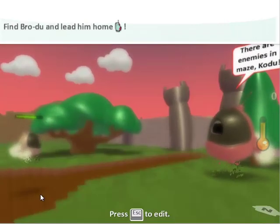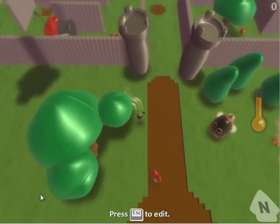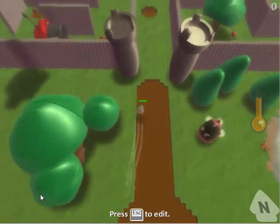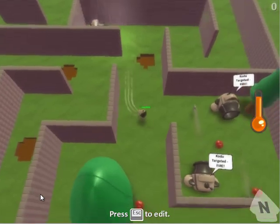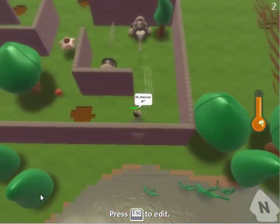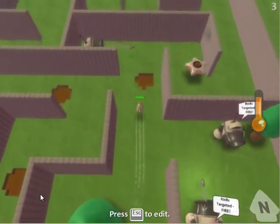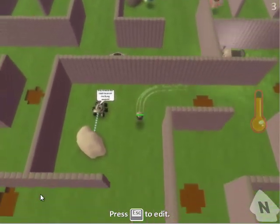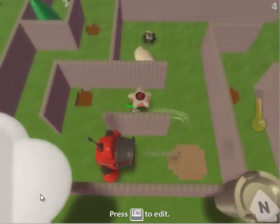Now we're going to be looking for six apples. At the beginning we had a little bit of a health issue, but if we get this little heart it'll heal us — and now we're up 200%. The objective is to not take damage and to collect our apples. There's a little indicator on the right-hand side showing how many objects are in the game, and it gives a warning if we're getting to a critical level. The game will run fine on most computers, but if you have a slower computer that could be an issue.